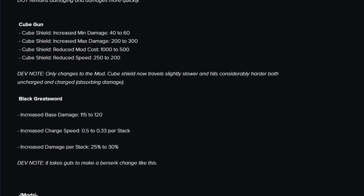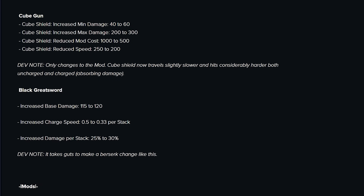Moving on — Cube Gun looks very interesting. The mod has a much higher base damage, which is excellent, but also travels slower, meaning it's going to get more ticks in as it passes through enemies. I'm pretty interested in this one. I think this is going to be a pretty good weapon to put on a build, so I'm going to test that out. Cool change for the Cube Gun — I like it.